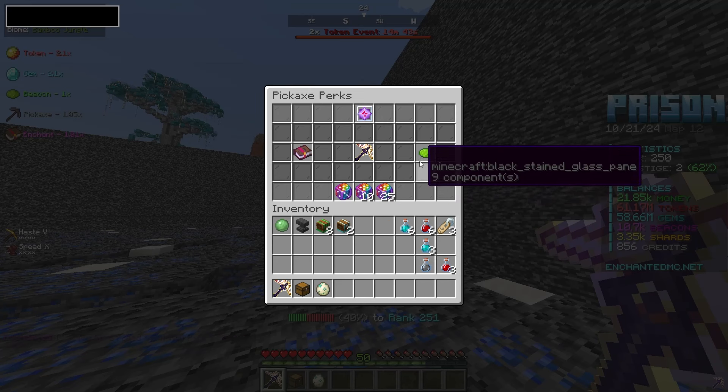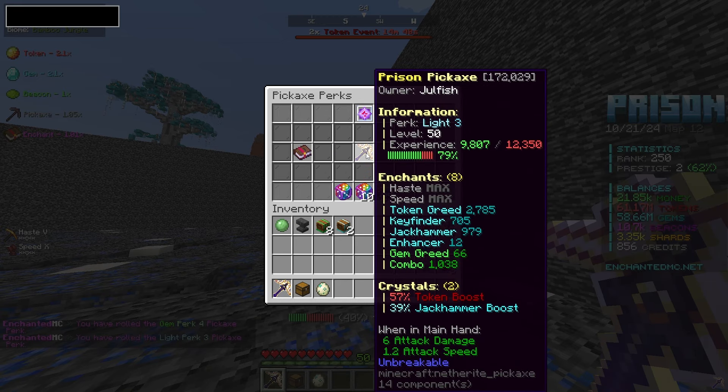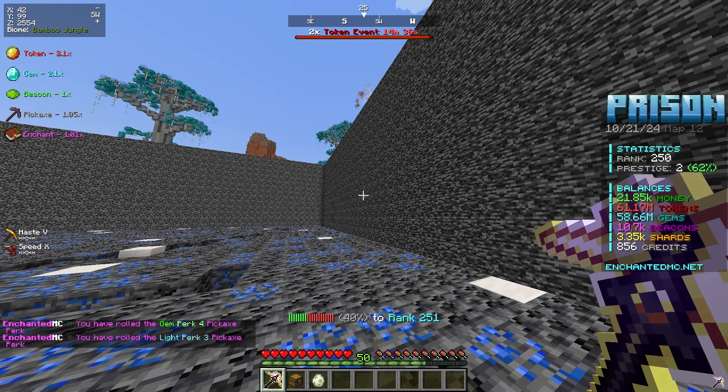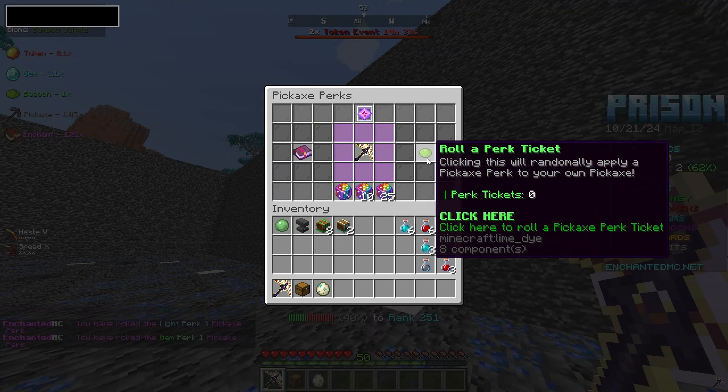I would kill for like a master one even. Can we get a master one? A gem perk four? I'm going to be so bummed out. Light three — what does the light three perk do? Beacon 60% and we got a gem one.